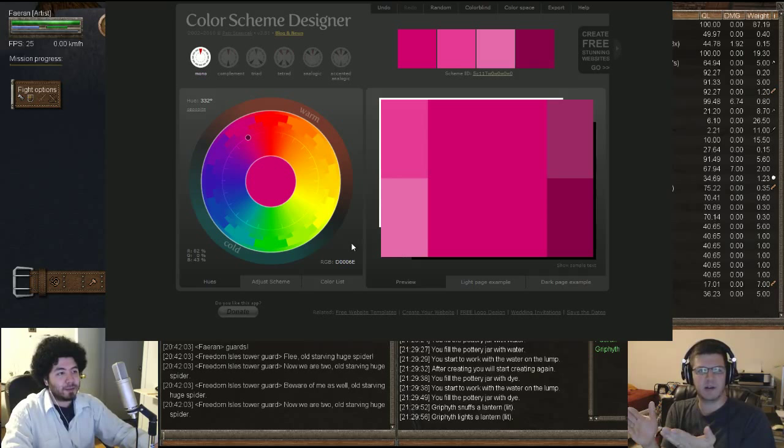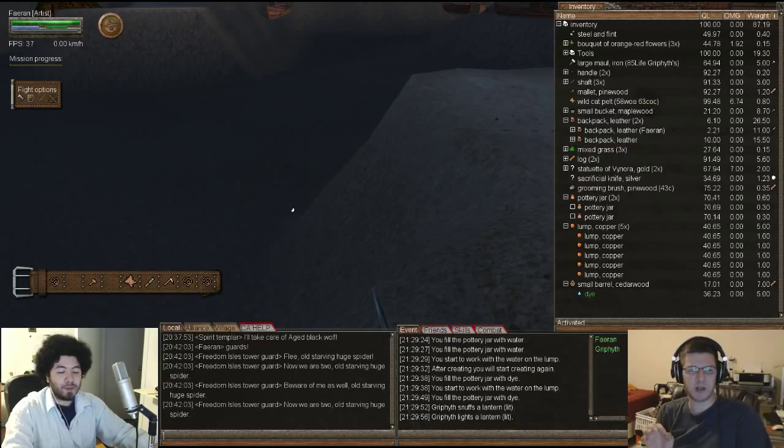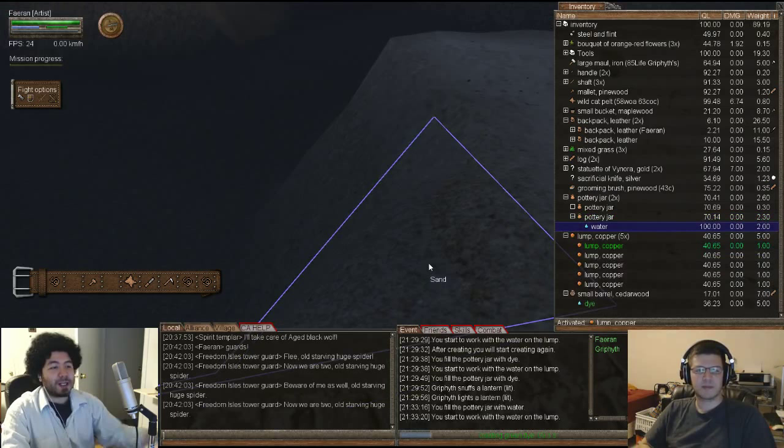The quality of mats doesn't scale linearly with the RGB value you get - an 80-quality copper lump might still give you a 234 or 235 RGB value, which is pretty good. So you don't really need 100-quality material to get high RGB values. And there is a specific strategy for targeting a particular color - like if you want orange at a specific RGB value - but it'll take a while to explain.